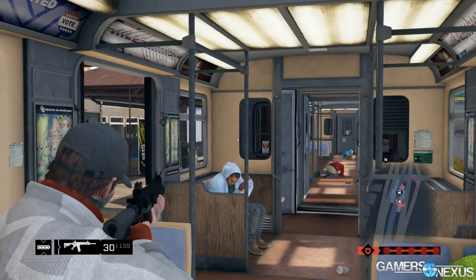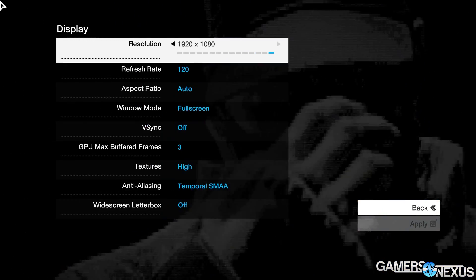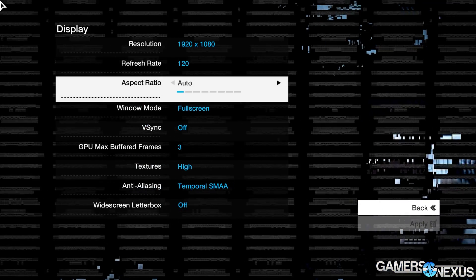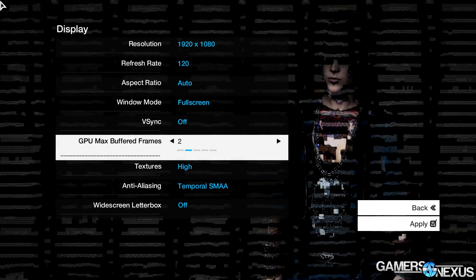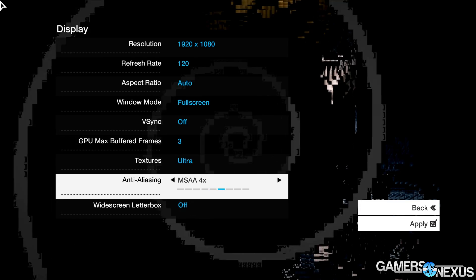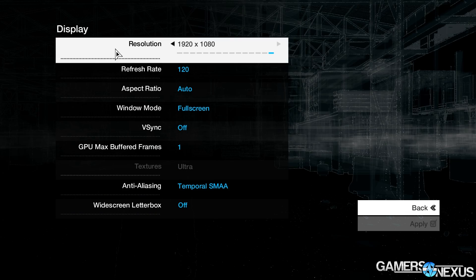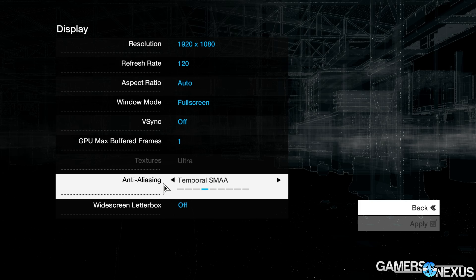Watch Dogs is a very intensive game in terms of visuals, but it doesn't necessarily look in a way that is corresponding to the frame rate. There's a big frame rate hit — it's just not this generation's Crysis. That's all there is to it. It looks good, it doesn't look GPU-melting good. But there are optimization issues, and it's on the software side.